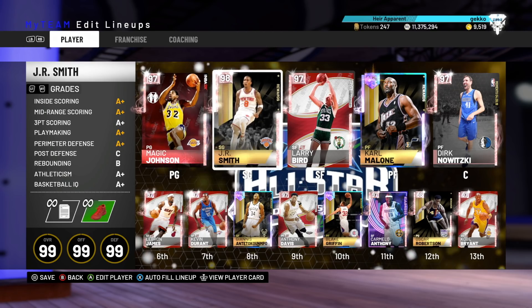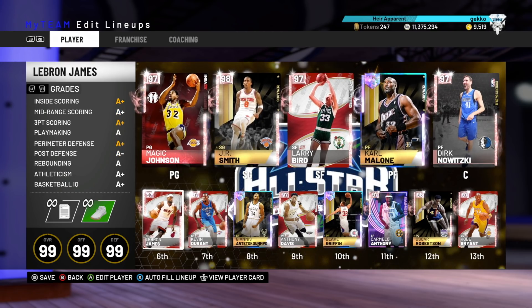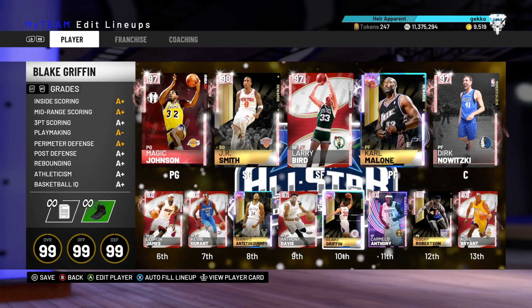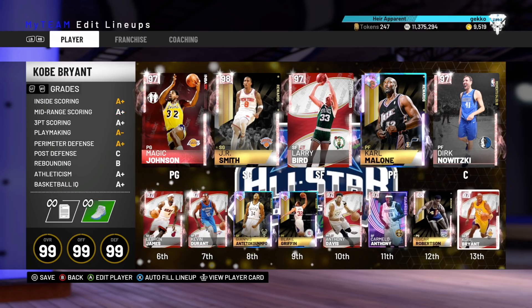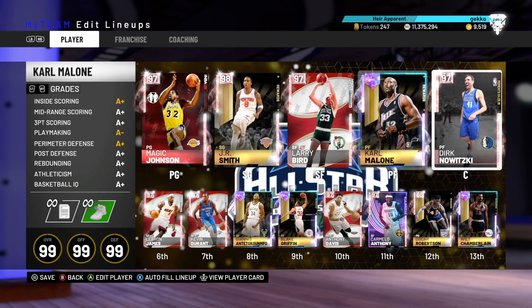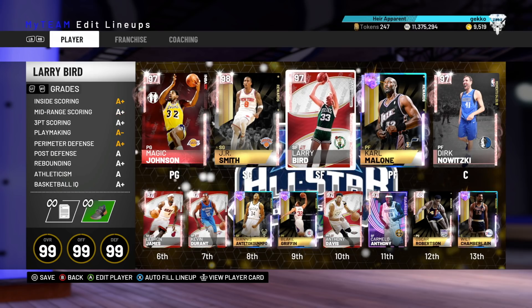The team we are running with is Magic Johnson at the 1, J.R. at the 2, Larry Bird at the 3, Carmelo at the 4, and Dirk at the 5. The bench we have got LeBron at the 1, Kevin Durant at the 2, Giannis at the 3, Anthony Davis at the 4, and Blake at the 5. I'm going to swap that up and play Blake at the 4 and Davis at the 5, with Melo, Oscar Robertson, and Kobe Bryant off the bench. I'm actually going to replace Kobe with Wilt just for a little bit more height.